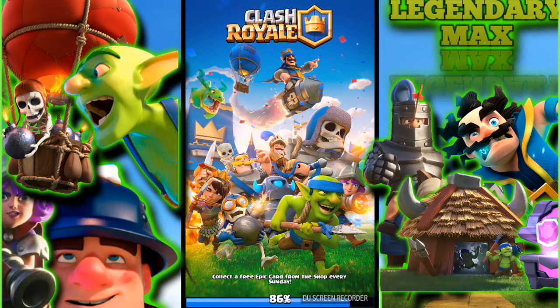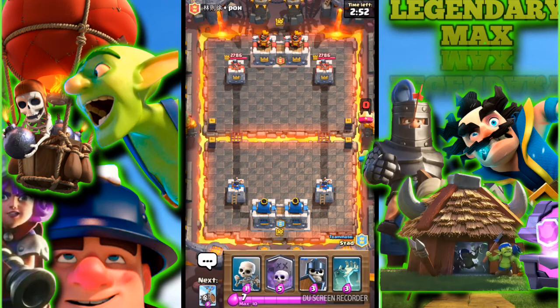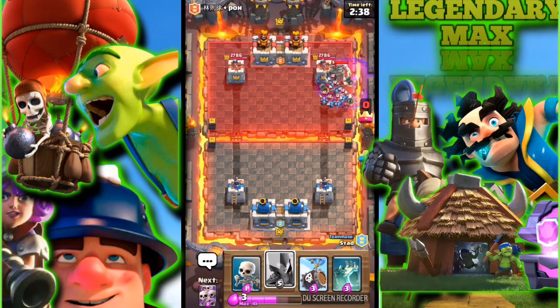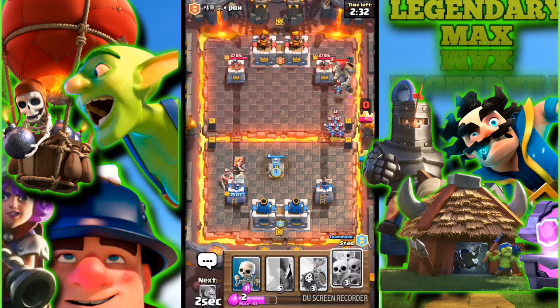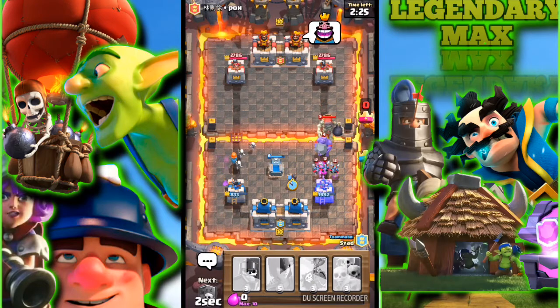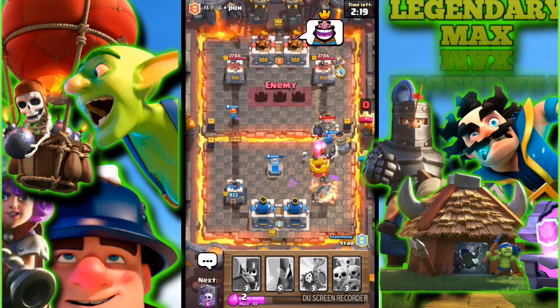If the two-versus-two works, you'll know this is a two-versus-two deck. Our partner is using a rocket miner deck with hog rider. We got a guard — push with the guard right there. Drop the graveyard right there. The only splash damage I have right now is the witch. Why am I alone attacking?